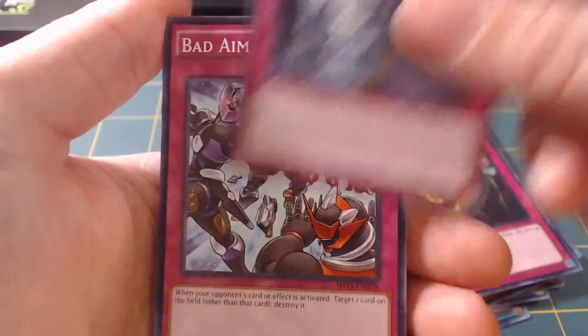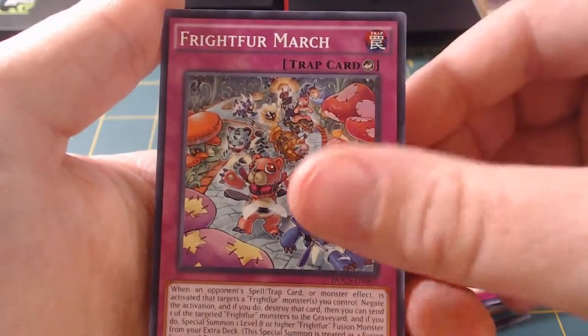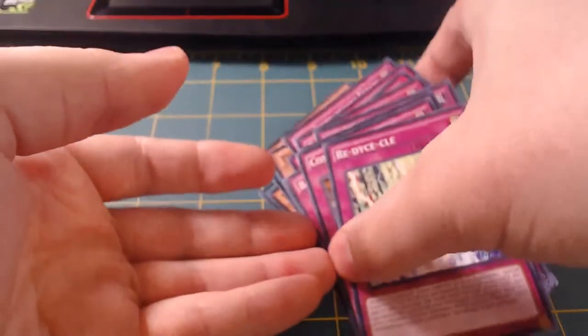Bug Emergency, Bad Aim, and a couple more cards including Contract Landing and Read Dice.